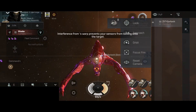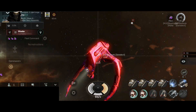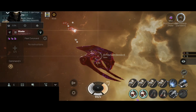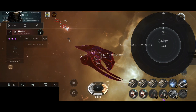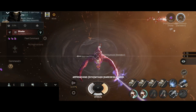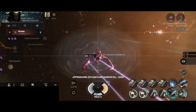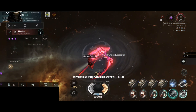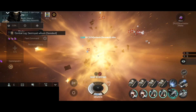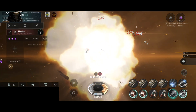Next target — we have another Daredevil. A lot of faction frigates have been destroyed today. This Daredevil has a very nice looking Nanocore. They have been webbed — almost got the Daredevil in one hit. And the Daredevil has been destroyed — very nice.